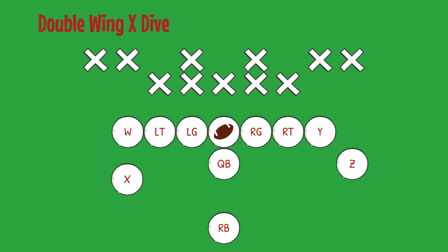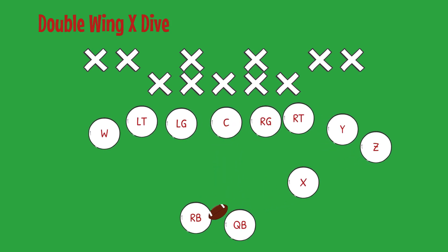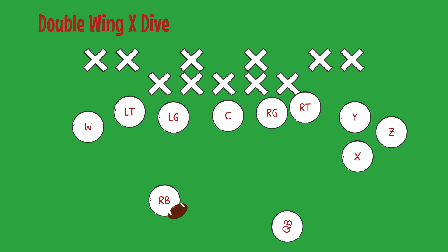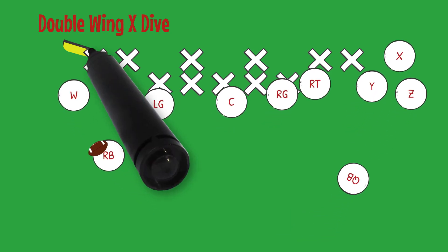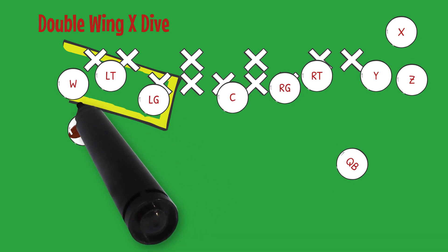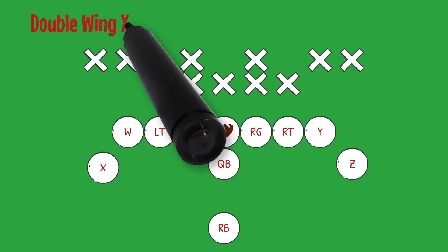Remember, this is a run designed for the running back where the X receiver is the motion man and the quarterback will bootleg towards the Z or right side of the formation. Ready. As you can see, the ready call becomes the signal for motion. The remaining players move on the snap of the ball. The running back, who is carrying the ball on this play, will use his W receiver, left tackle, and left guard in an attempt to either run outside or break through a hole that's been created inside.